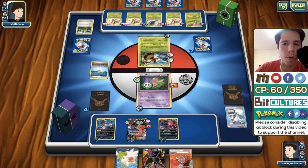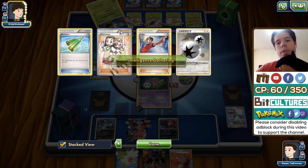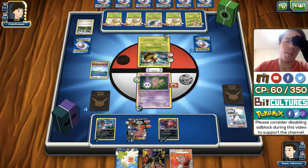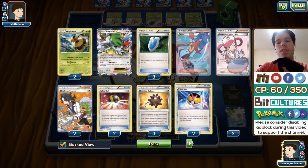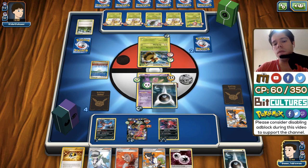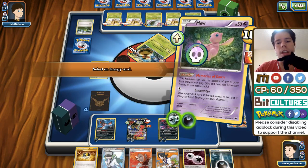I'm attacking and not getting any prize cards or supporter cards. I really need another Seeker. A Judge — I will definitely take that. Hopefully we find a way to N my opponent. If I play the Stadium and limit his damage output, will that help me? Probably not — I still can't get any KOs. Can we find a VS Seeker? We can. But now I have no way to attack unless I Parallel City to get rid of the Yveltal EX, but I can't even do that.